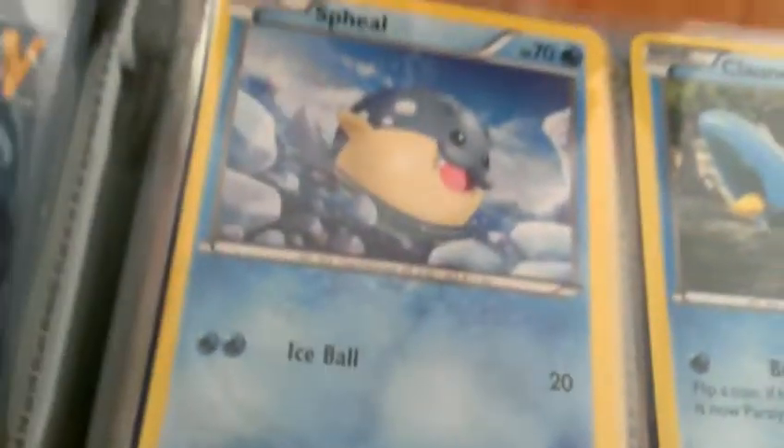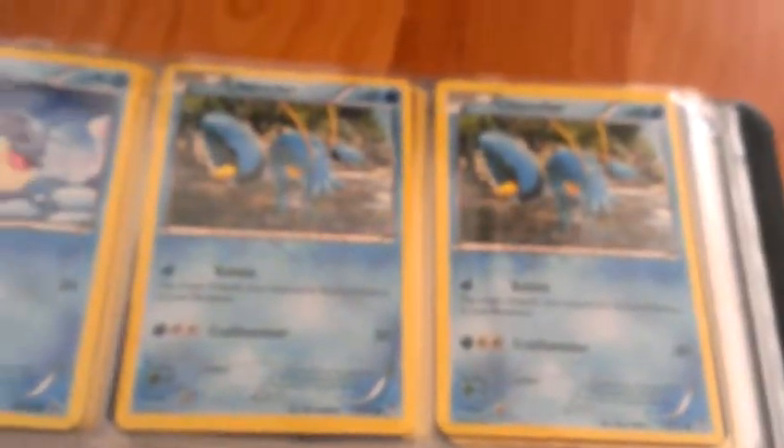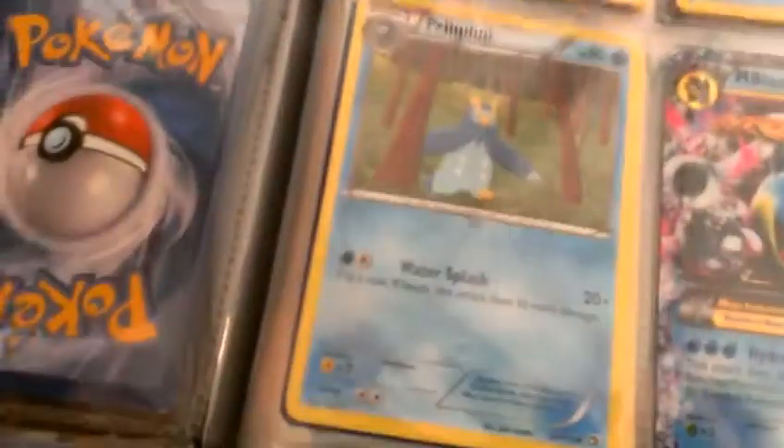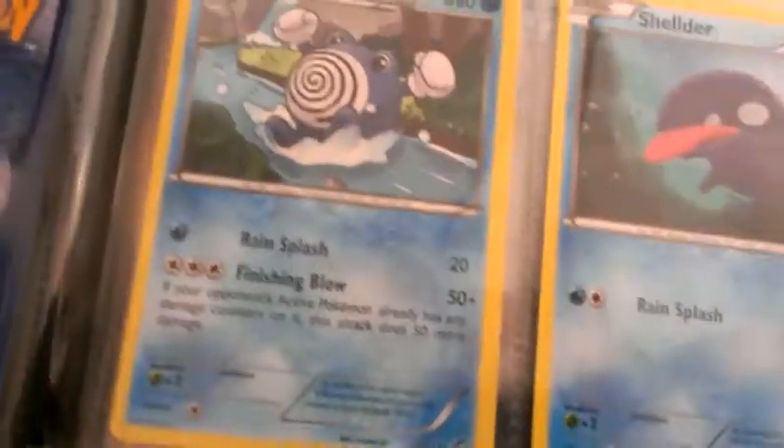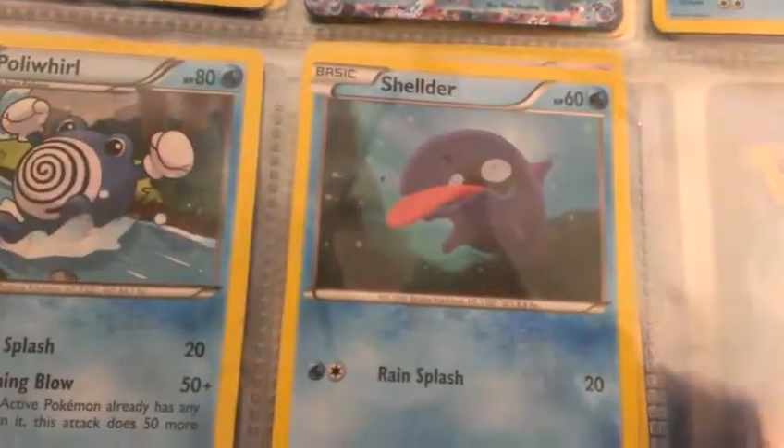Now we're on to water. There's a safil, two clonchers, there's a polip, mycoblastois, there's a kumchu, poliwhirl, and a shelter.